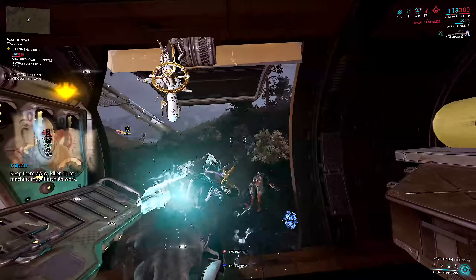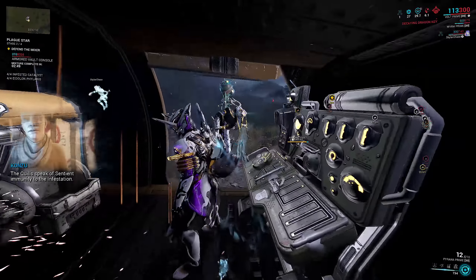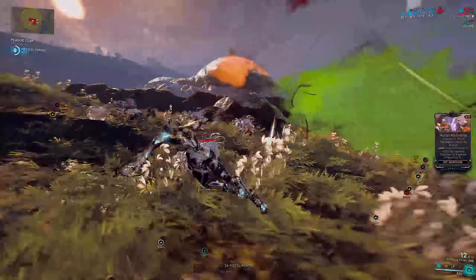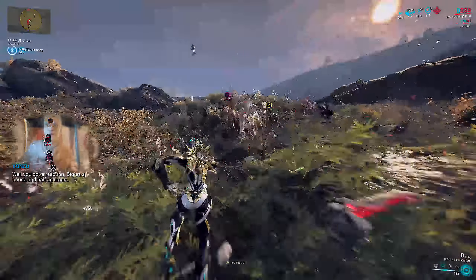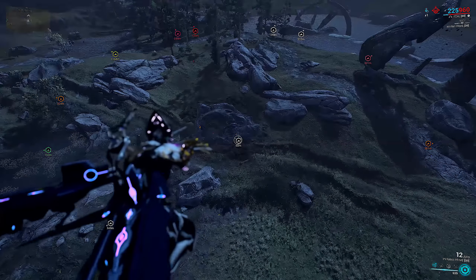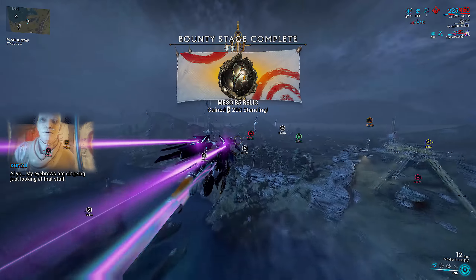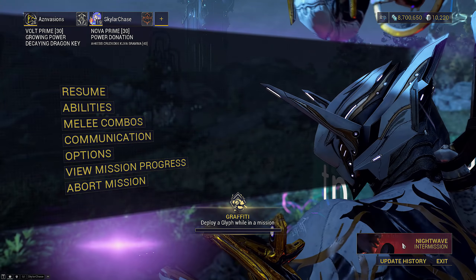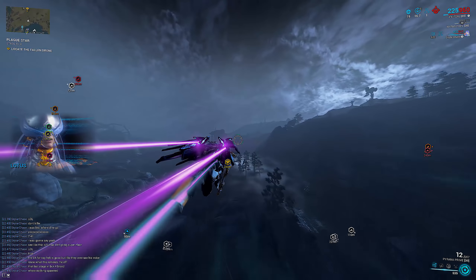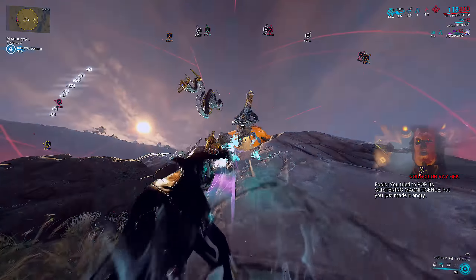For Stage 2 defense, Volt can place Volt Shields on either side of the truck and essentially AFK. Titania can cast Lantern with a big range solo build and AFK. Loki, Nova, Mesa, and Wisp will have to be actively playing — though Wisp Shock Motes inside the truck with range and Loki Radial Disarm every 10 seconds or so also works for semi-AFK. Everybody should head to the lock pin for Stage 3 early before it starts. The fastest runner — Volt or Nova — should be the one to pull the toxin from the mixer after Stage 2. Do not use Titania for this duty as she drops the toxin when entering Razor Wing. Stage 4 is just spam your AoE, armor strip the Hemocyte when it comes out, and kill it with your dedicated shredder weapon — Blast if rifle or secondary, Corrosive if shotgun or Vastalok.